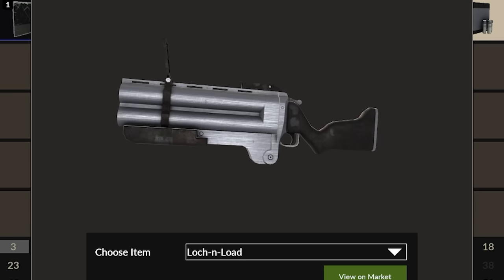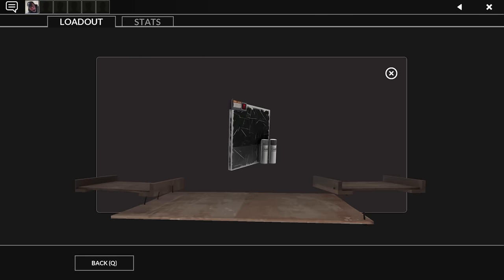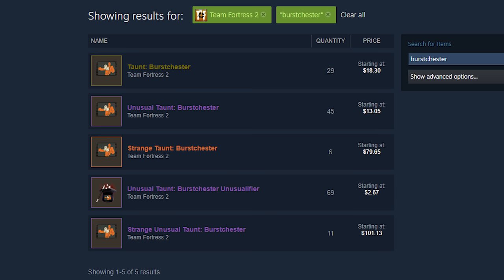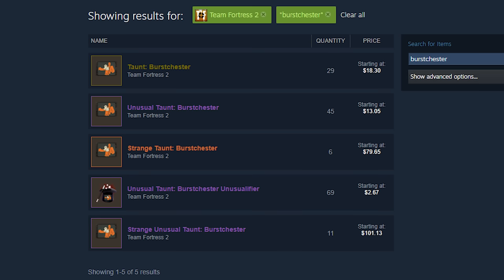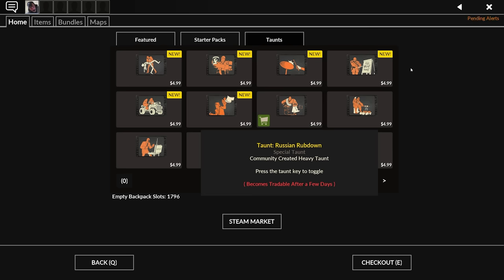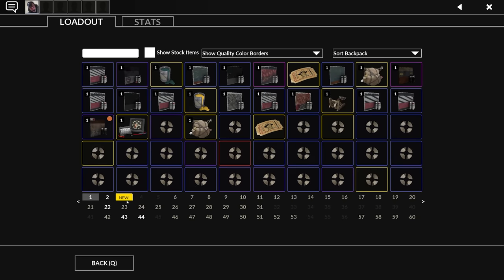Burst Chester! Okay, now this I don't have. Because I got an unusual and a strange, I guess I'm gonna have to get a Burst Chester now. I'll have to go on the community market and buy it. Why is the Burst Chester $20?! Is it because it's not available on the Steam store — like maybe a limited time thing? I thought you could always get taunts. It's still a $15 taunt on Marketplace — that's insane. This better be a good unusual effect, because this taunt is apparently rare — it's an assassin-grade taunt. I didn't know that you could even have grades for taunts; that's how out of the loop I am.